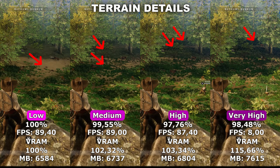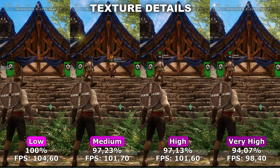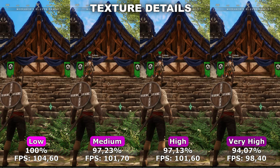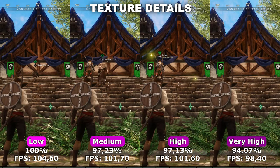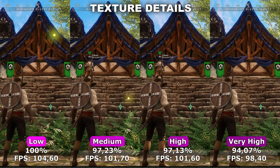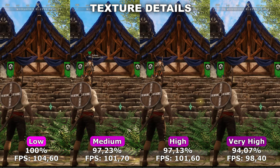Next up, we got texture details. Texture details controls the amount of details in the textures inside the game. In my testing, I actually did not find that big of a difference between the four different options. The biggest difference in terms of quality is definitely between low and medium — while on low, the game will look slightly blurry, and medium will clear that up and make the game look a lot sharper. Between medium and very high, there doesn't seem to be any noticeable difference in terms of quality, even though you do get higher resolution textures, which is very noticeable from your VRAM usage.